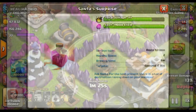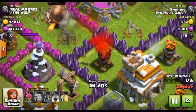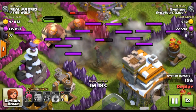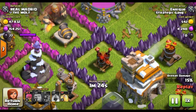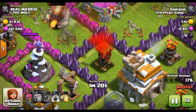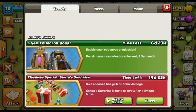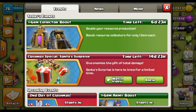Here is a short gameplay of the spell. What it does is drop gift boxes from the top with Santa coming down, and those gift boxes explode on impact, dealing damage to buildings. Hope you guys enjoyed — don't forget to like and subscribe, and let me know how you feel about the new Santa Surprise!